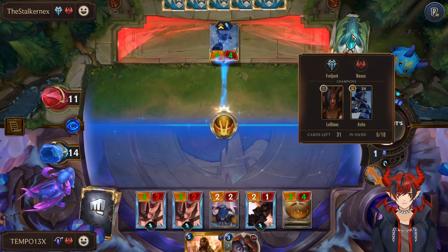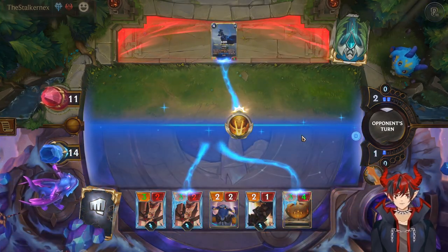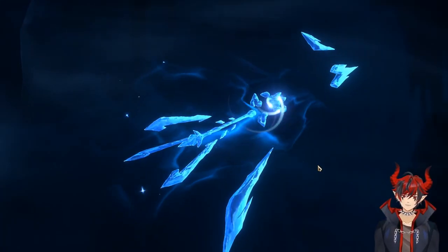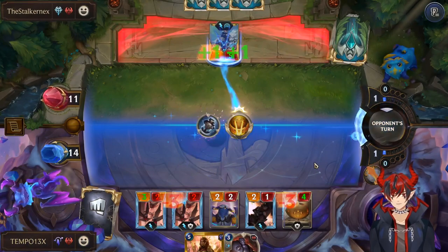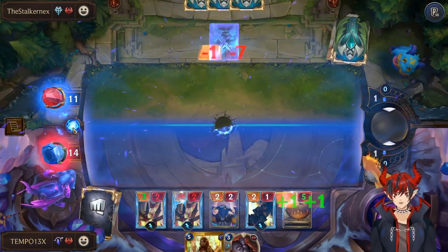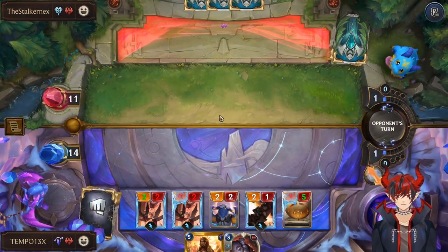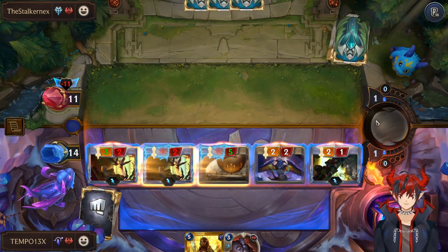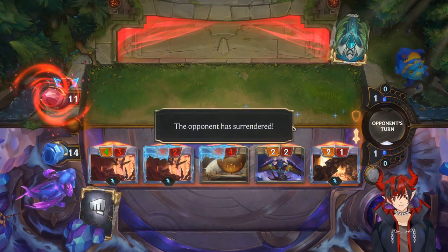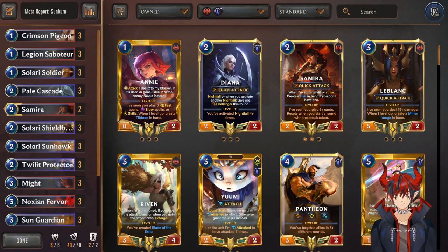We're just going to go ahead and play our one-of Sunburst and call it a day. It is a proactive Harshwinds — just immediately sending it out. I respect it. My aim is true. I guess they really want the Crystal Arrow, which I believe is fine. Elixir of Iron doesn't work — they're about to learn something really sad today. Sunburst says silence it, so any buffs — bye-bye. They did not get the memo. Swing, swing, swing. That is exact lethal unless they have another Brittle Steel. Kind of nice. Kind of clean. Now I'm just going to go ahead and say it — a random one-of Precious Pet would not have done that. I'm just saying.